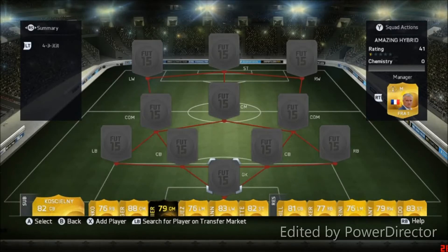This is the five league, five nation hybrid squad builder and it's one of the unbeatable best teams in FIFA 15 Ultimate Team. We got the Barclays Premier League, the Serie A, the Liga, the Bundesliga, and the Liga BBVA. Let's get into the squad builder.